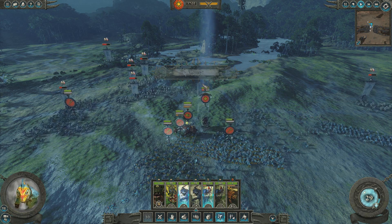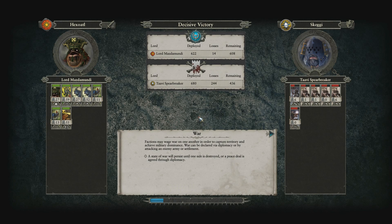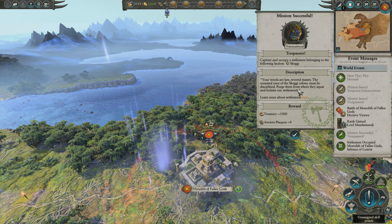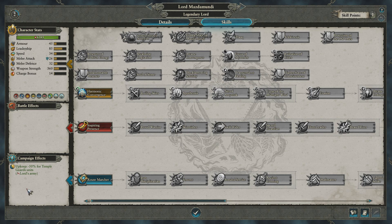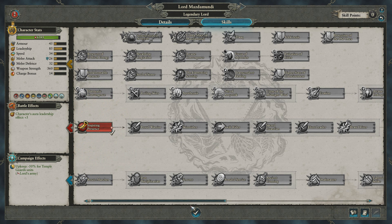There we go - that's the ticket, that's what we wanted. In three minutes we managed to beat Tavi Spearbreaker. You should know not to mess with Mazdamundi. Decisive victory! We gain some loot and we're just going to occupy it as it's in our home province - that's an extra bit to our coffers. Mazdamundi has levelled up to level two. I always go for Inspiring Presence to start off with because I like the added morale, then I'll probably go down Route Marcher and start upgrading his magic.